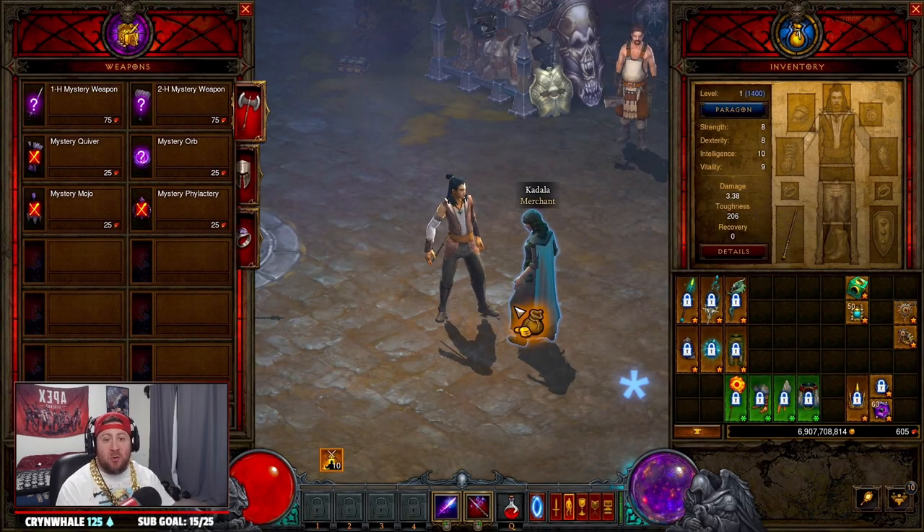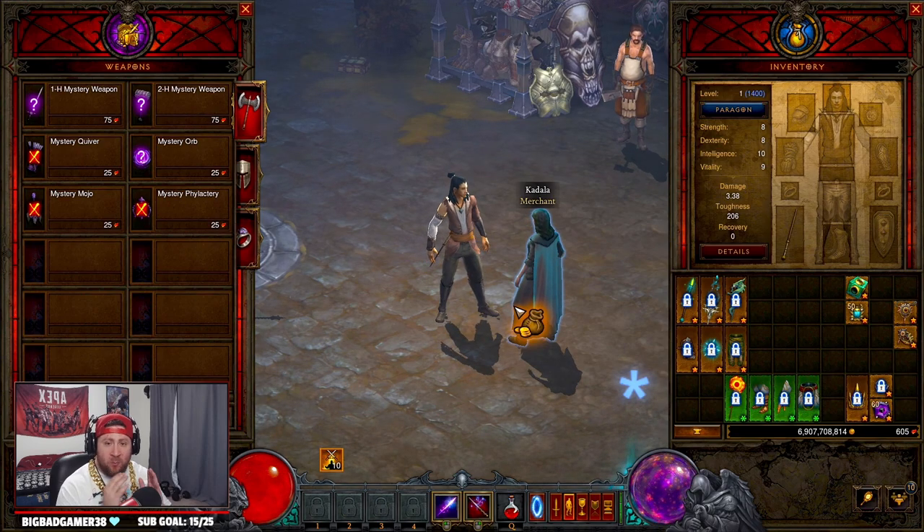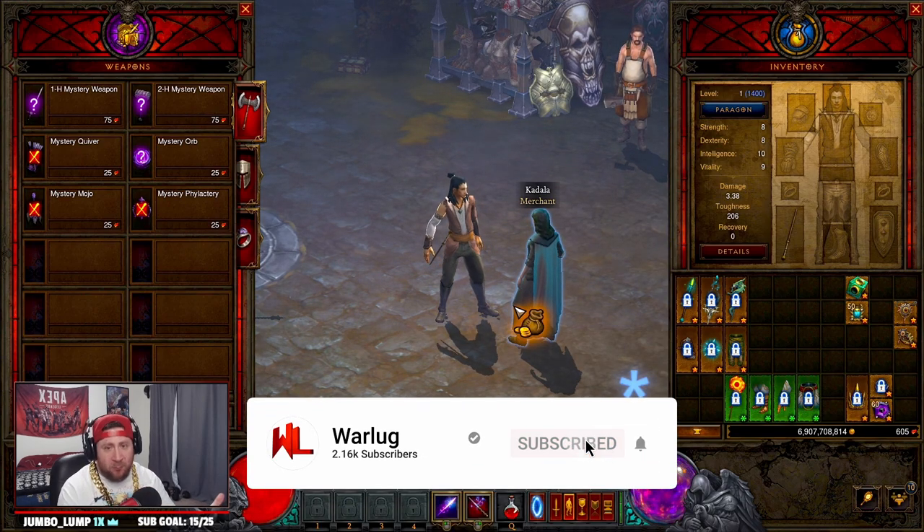What's up guys, War here. Today I'm going to show you what you need to upgrade for your weapon and how to spend your blood shards for the wizard class at the start of season 27. Let's get right into it.